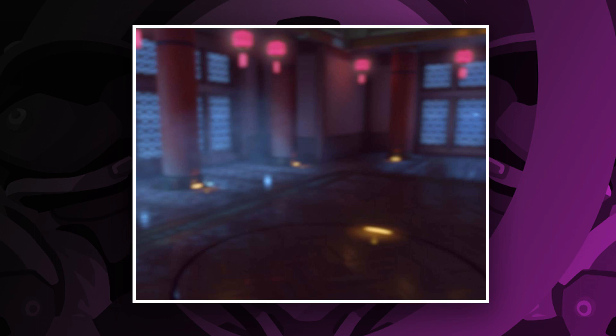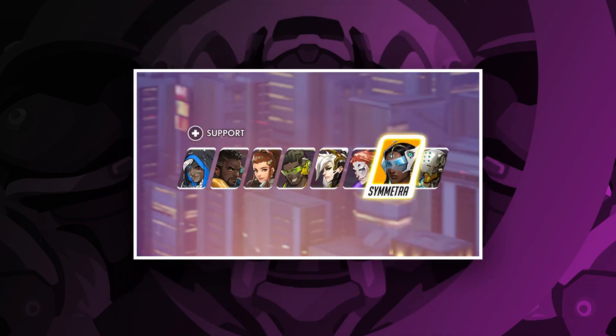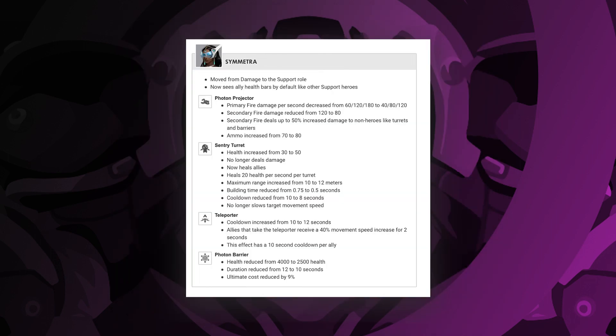Nothing too dramatic, except maybe for Symmetra. Symmetra is gone from the DPS role and is now a support. Symmetra has healing turrets — it is so weird. After all those years of trauma, it makes it really hard to adjust. But in my opinion, this is a change I would like to see explored further. It is so much fun.